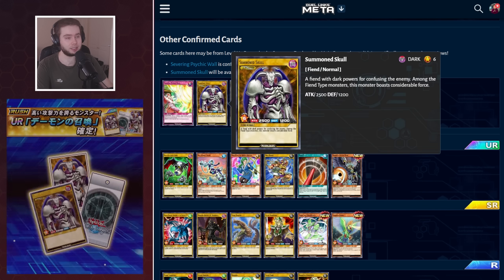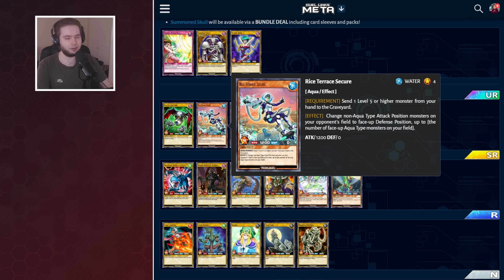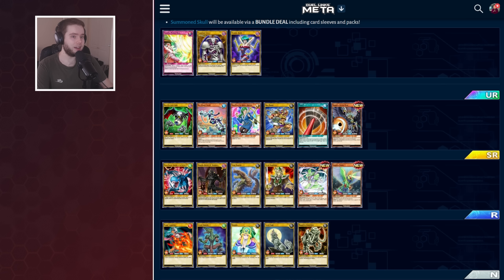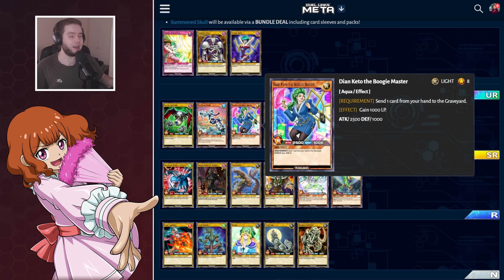There are some more confirmed cards. You'll notice we've got Dying Keto, we've got Rise of Terror Secure, and we've got Pierce. All three of these could be candidates for the last main box slots — all three could be in it for all we know, but at least two of them probably are. The big question is Dying Keto, because if you've seen Sevens you'll know this is a card used by Mimi, and it doesn't have an animation at all. We know we've got four skills leaked for Mimi, so does it make sense for this to come on day one without Mimi?